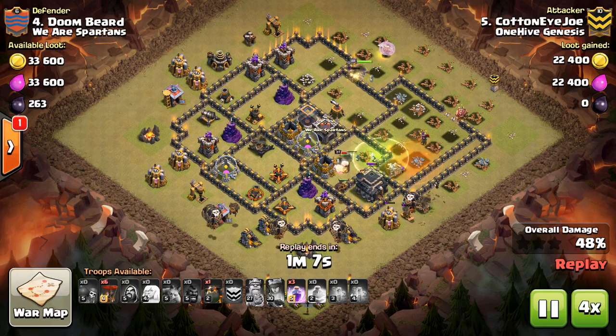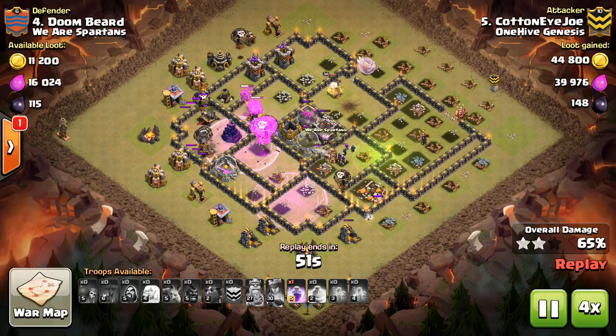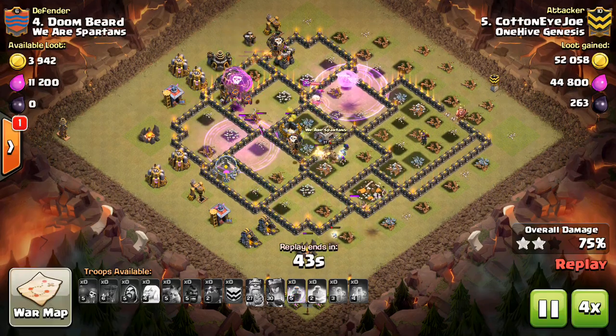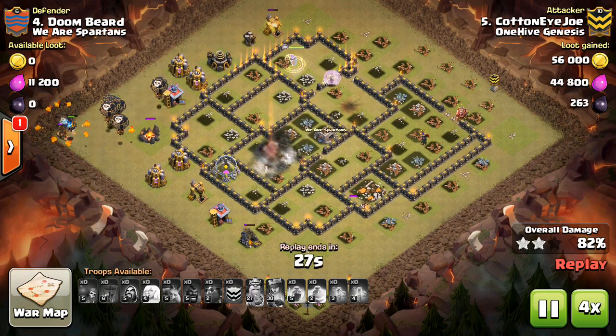Another thing is you want to save a few Balloons for a Wizard Tower on the back end. Carefully plan your Balloon pathing, and if there is a Wizard Tower towards the end of it, make sure you have a Balloon or two to target that Wizard Tower and save the health of your main group.